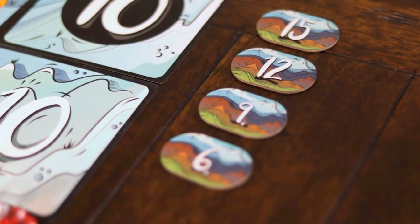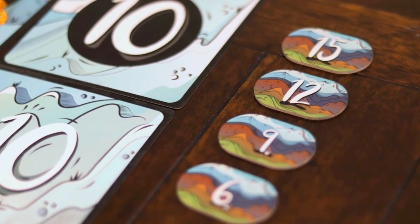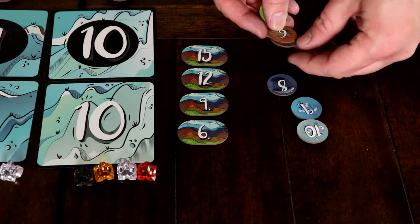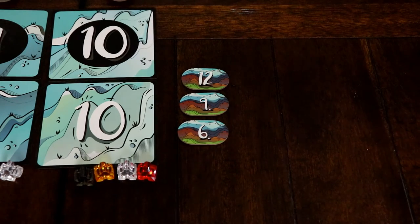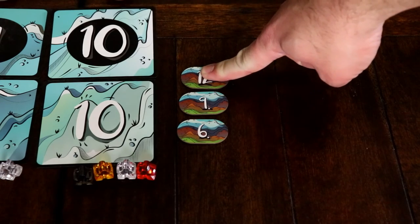There are four bonus point tiles available to players for collecting a full set of each color point token. Once a player has collected one of each color point token, they take the highest value bonus point tile. The same player can earn multiple tiles by collecting multiple sets of point tokens — should they collect a second set, they would take the next highest value tile available.